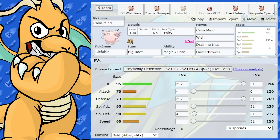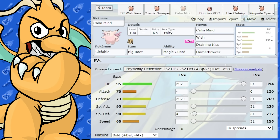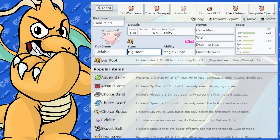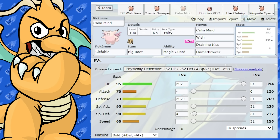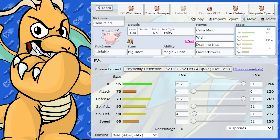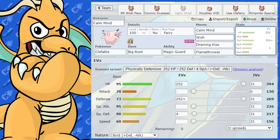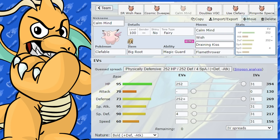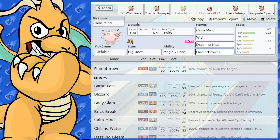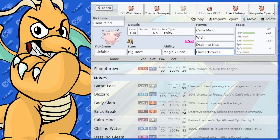Clefable is also a nice Calm Mind sweeper, so we're going to make a bulky Calm Mind set using Calm Mind and Wish. With Draining Kiss hitting at 50 base power and recovering 75% of damage dealt, plus Big Root to add to that, you're going to get lots of recovery. After many Calm Minds, which boosts Special Defense and Special Attack, it's going to do lots of damage and heal at the same time. Initially you might need to use Wish, but as you stack Calm Minds you'll find you won't need it as often. Flamethrower is good for coverage against Steel type Pokémon and might get a Burn on physical attackers.